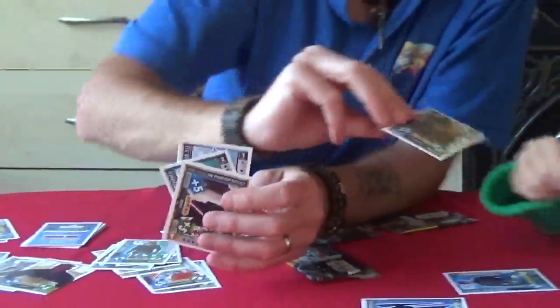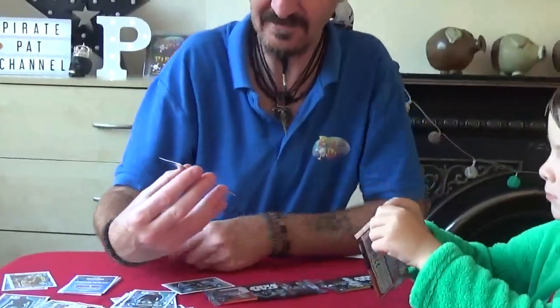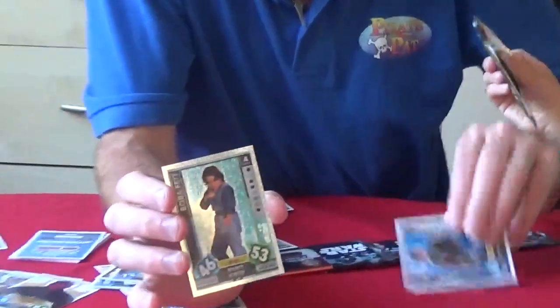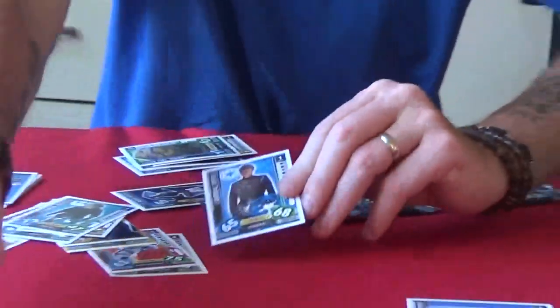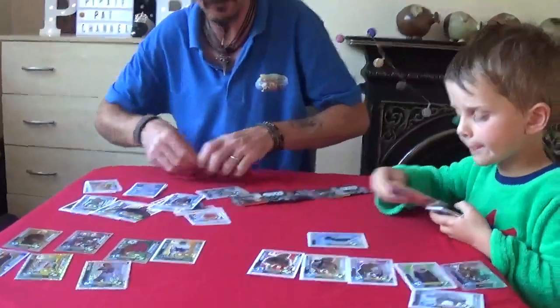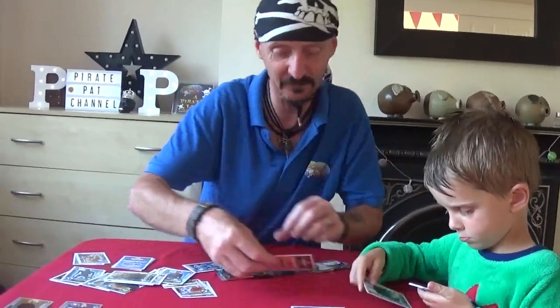That was a funny one last time. He was laughing, weren't you? Jabba the Hutt. And our foil cards. We've got Boba Fett when he was young as well. And we've got General Veers as a standard card there. Doing quite well tonight, Pirate Rio. Hopefully we'll finish our collection quite quickly.